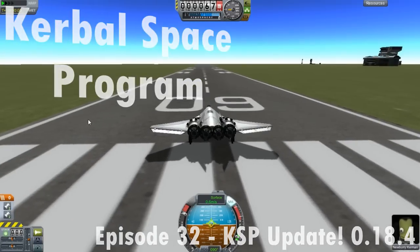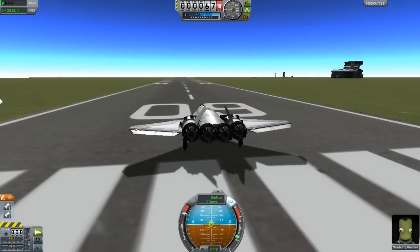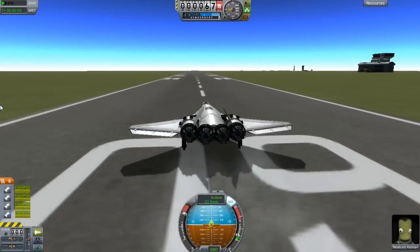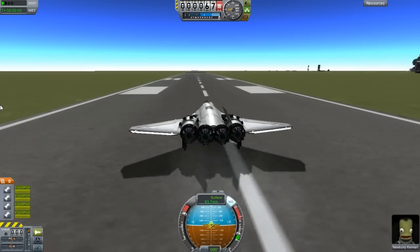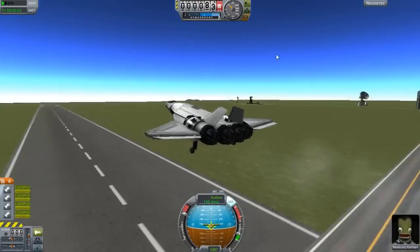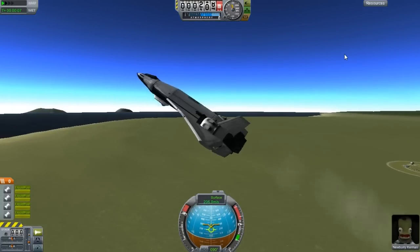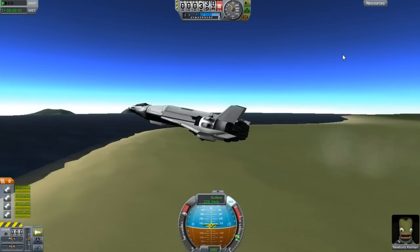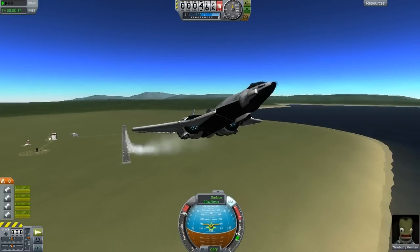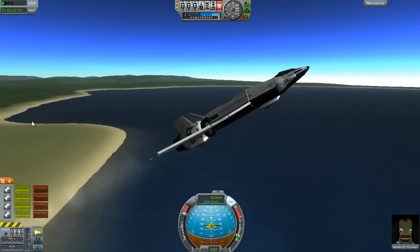Hello and welcome everyone to another episode. As you can see, I'm doing another space plane. So this is the latest version, 0.18.4, and I wanted to show it all for you guys and show you all the latest and greatest of the newest things we have in the game. This is the new space plane. It's called the Raven Spear Mark 4.